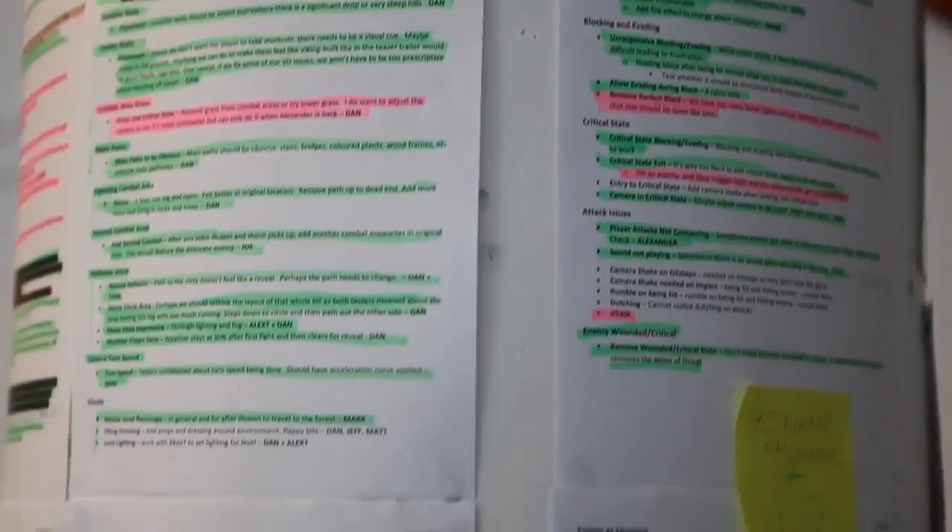Sony at this point invited us to get the game into the hands of journalists at a pre-E3 event called Judges Day. The deadline for this meant that we only had two weeks to get the vertical slice into shape. And so we created another massive list, but with only two weeks left, it was looking pretty tight. The initial vertical slice took 10 weeks to put together, the second pass took four weeks, and the third two weeks.